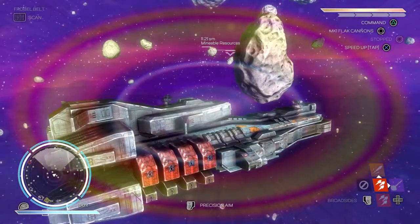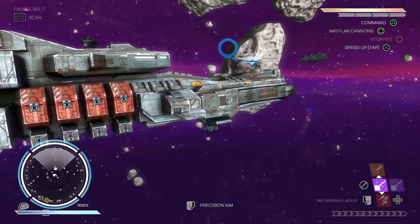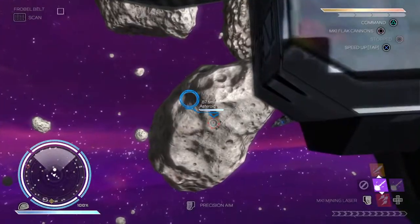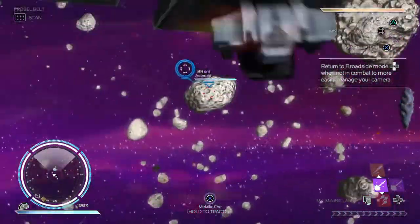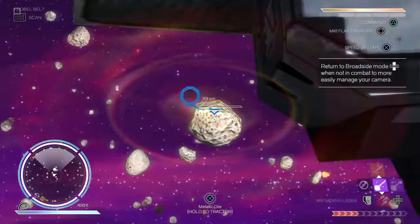Let me just switch to the mining laser — that's right on the direction pad. With the mining laser, you can't really see where you're aiming properly unless you go to precise aim. Just fire at the asteroid. That's just an ordinary asteroid — I wouldn't imagine we get anything from that because it didn't come up as a mineable resource.